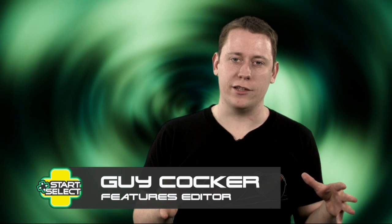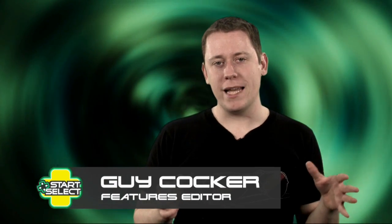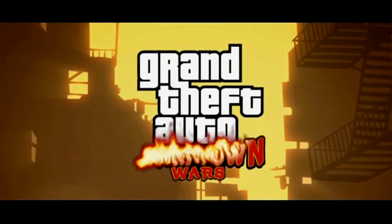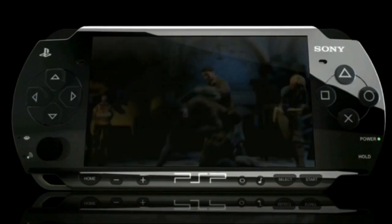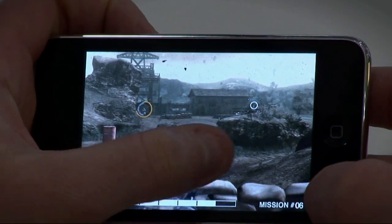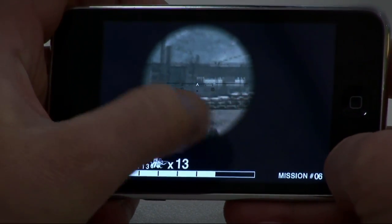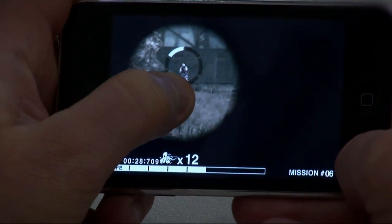Hello and welcome to Start Select, the video game show that could kick your ass at Street Fighter IV if only it had opposable thumbs. This week the biggest games are all handheld titles, so we've headed out on the road to go check them out. First we'll be getting tips on how to be a drug dealer in Grand Theft Auto Chinatown Wars on the Nintendo DS, then we'll be checking out Resistance Retribution on the PlayStation Portable. We've also got Metal Gear Solid Touch on the iPhone — let's find out whether it is the definitive version of the Metal Gear Solid franchise.